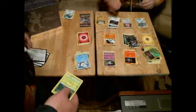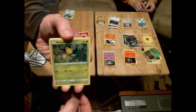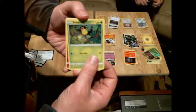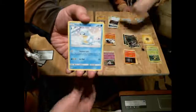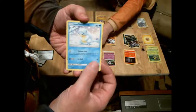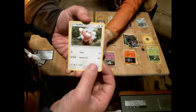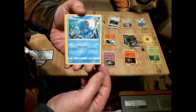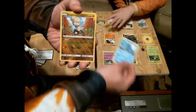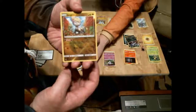Then here's a Bellsprout — Whirlipede evolves from Bellsprout — a Cottonee, it's so cute and pink, an Alolan Sandshrew, another one, a Stufful — cool name — a Tentacool, ooh those things are scary.